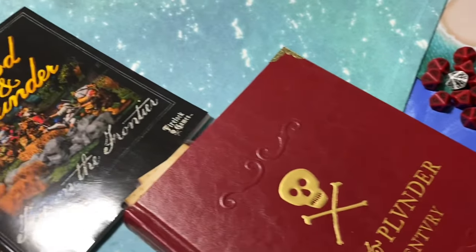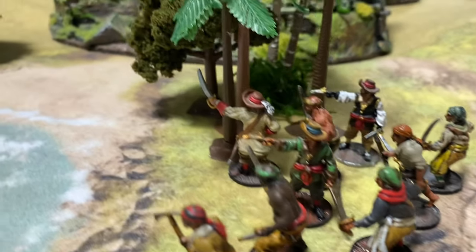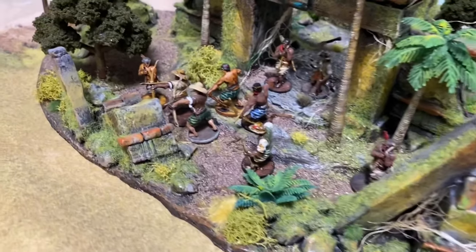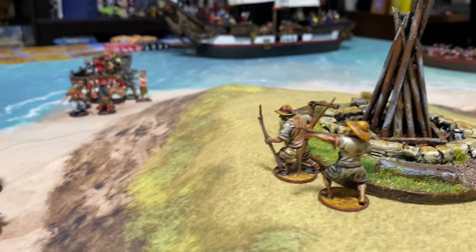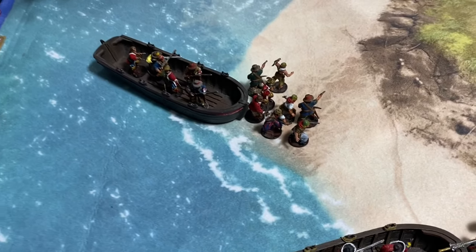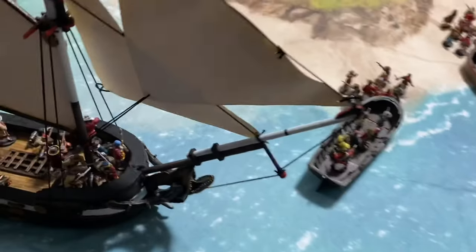I just want to show the Fire on the Frontier manual one more time — it has fleshed-out rules for fortifications. There are some rules in the original manual, but this one really explains fortifications fully and I think it's a must-have. Quick shout-out to Thomas from No Dice No Glory podcast, Tales of the Sail, for painting up that treasure chest terrain piece and the Miliciano Indios miniatures. You can see that hill we were looking at earlier — I really like that aspect of putting hills underneath the mat.